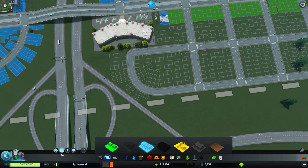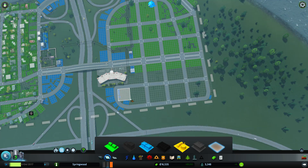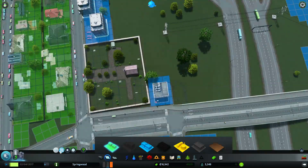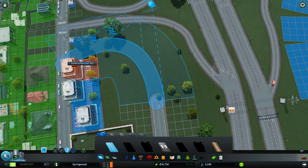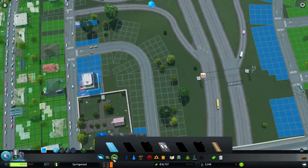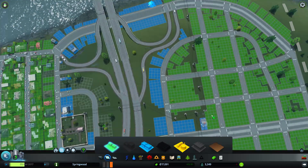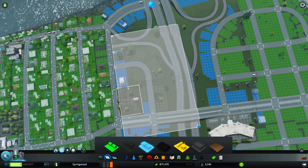Maybe just put a bit more commercial in here, and then I'll paint the rest as residential. That's not the right color - 100% my fault. Down this way I'll also do a little bit more commercial. And of course I disconnected stuff again! Man, I suck at doing that. Once there are things that have power here, I can get rid of these transmission towers and build zones in there. This will all be kind of a commercial area.